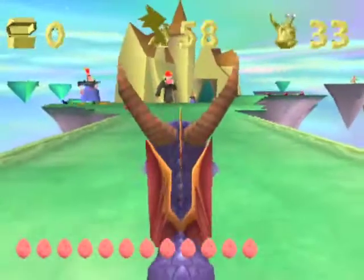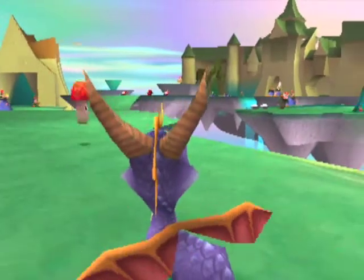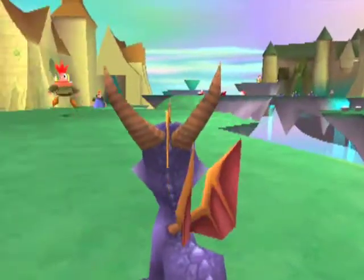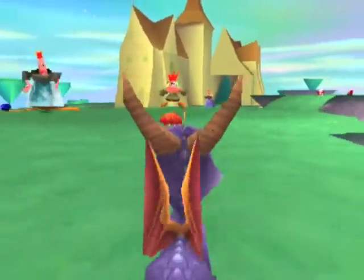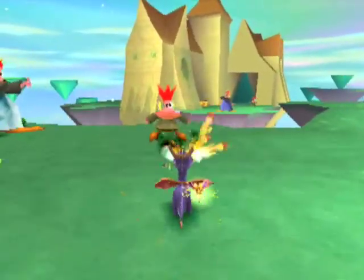So there are a couple new enemies in this level, and they're controlled — at least in Dreamweaver itself — by a laser beam controlled by a little dude on an island in the center. He uses his little beam to make these enemies bigger and smaller. With this one on the right, you can hit him with a flame whether he's big or small.